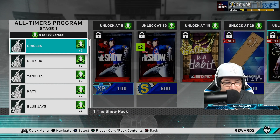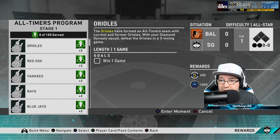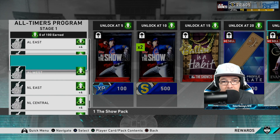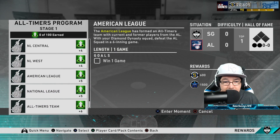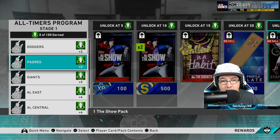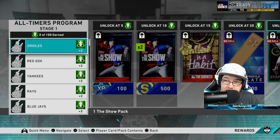I'll pay attention to how long it actually takes me to complete these games. When playing the individual teams, you are on All-Star difficulty all the way through. Then when you get to the AL division all-stars, you're going to be playing on Hall of Fame — so it does get more difficult. The NL East, the American League itself, and the All-Timers are all on Hall of Fame as well. Know that going into the games so you don't waste innings playing with a team that might not be your best.